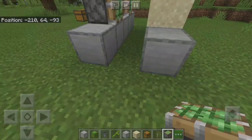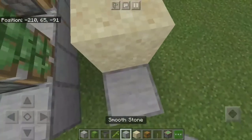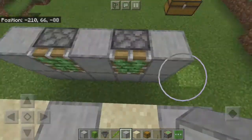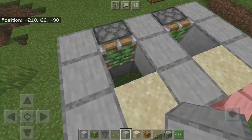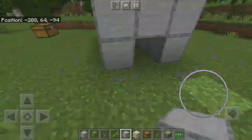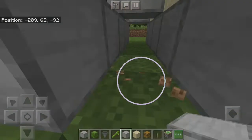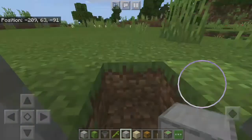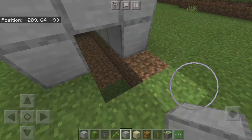After the sticky pistons are in place, cover this part, that part, and that part. Then make a hole and create a two-by-two pathway like this — that should be good.